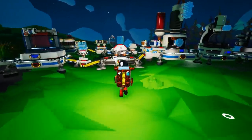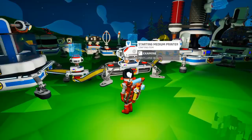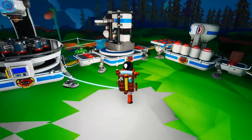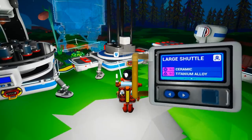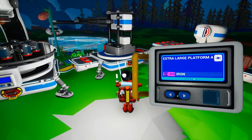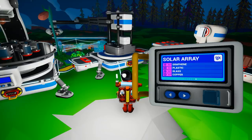It's a really big one, so we'll have to activate the large printer. Here we go - extra large platform A and solar array.